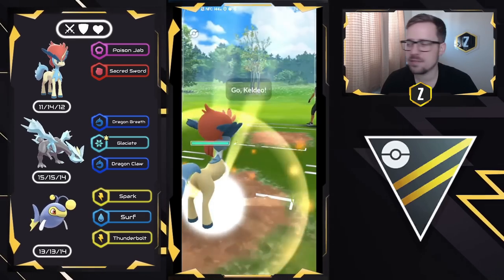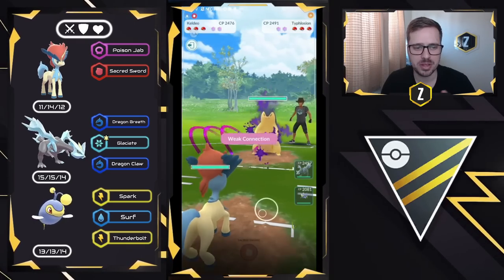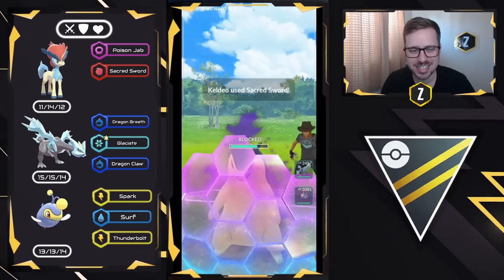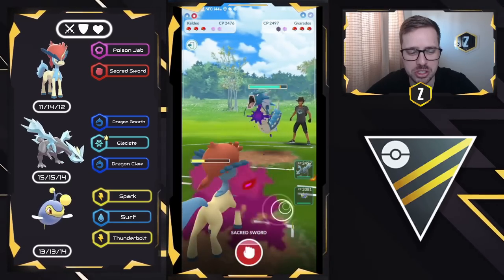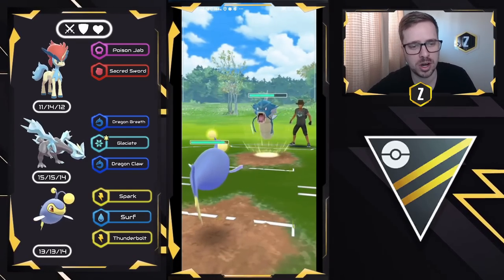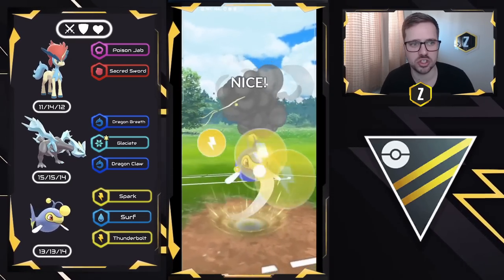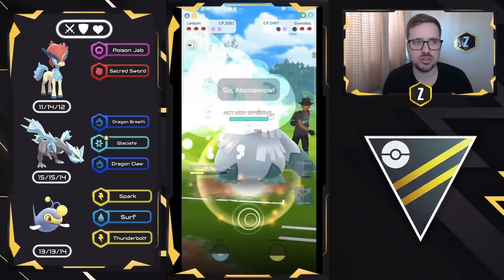Moving into the next one, we have Keldeo on the lead versus Typhlosion. We resist the Blast Burns, but we need to watch out for potential Solar Beams, and Poison Jabs are really starting to add up. Sacred Sword does an incredible amount of neutral damage and we're already putting shield pressure down early. Now we see them swap into Gyarados, so I'm going to build up to two Sacred Swords and then come in and lock down with Lantern.